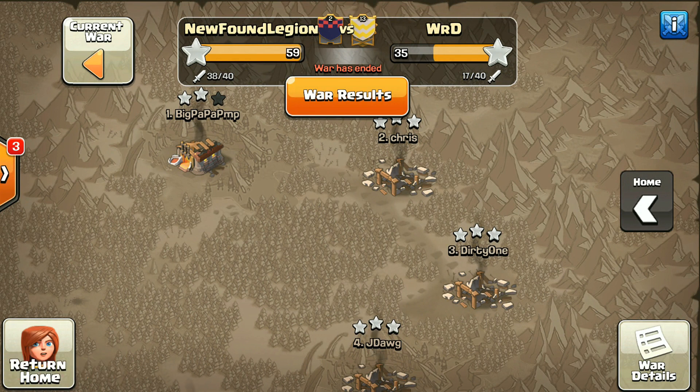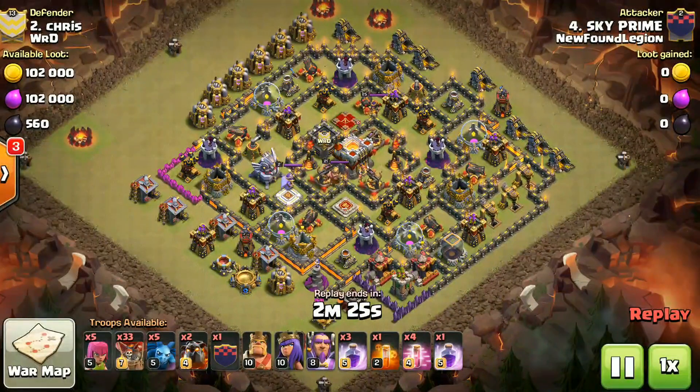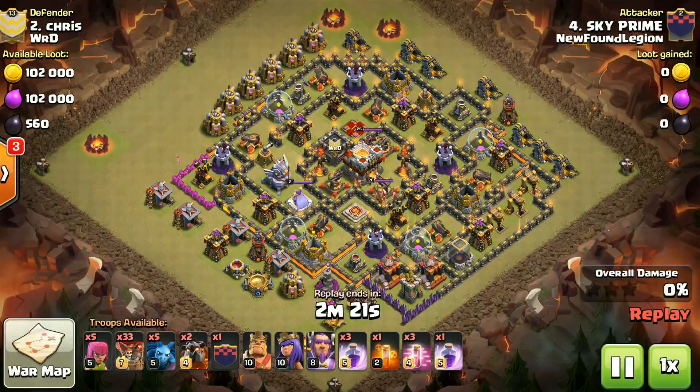The first attack we will see is on number 2. This attack was done by our clan member Sky Prime, who is my subscriber and recently joined - a very good player with an engineered base. You can see he has no high-level heroes, just level 8 Warden, but he has used mass Loons with Hounds - a Lava Loon army. The minions were very low so it's essentially a Lava Loon army.